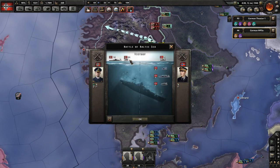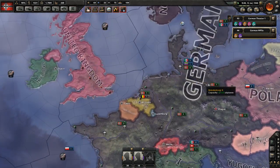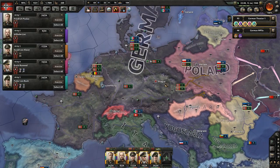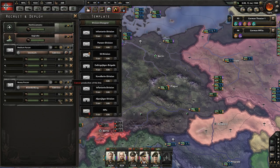Our battleships and heavy cruisers supported by naval bombers just sank four Norwegian destroyers, four Norwegian heavy cruisers, and two Norwegian submarines. Not bad at all. We need more units - I think we're good on MPs for now.